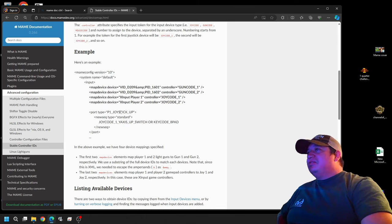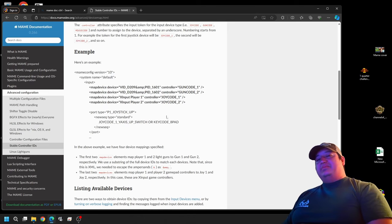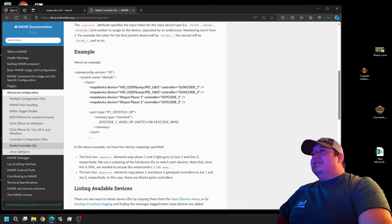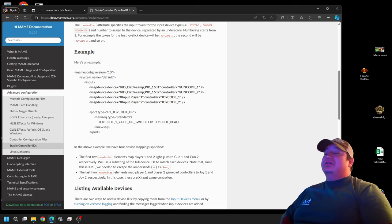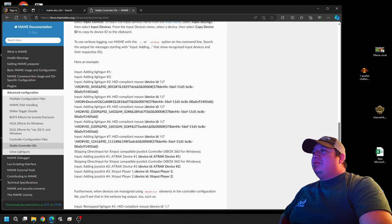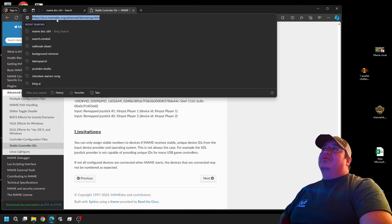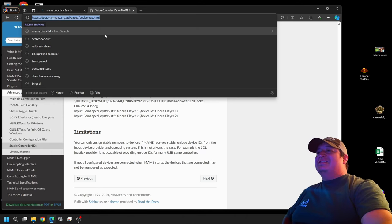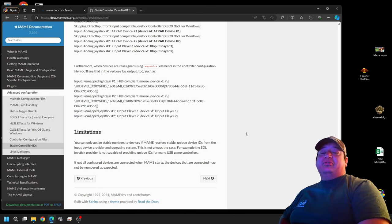The X-input player one and X-input player two are going to be like your Xbox 360 controllers or PlayStation controllers, because those are X-input devices and don't have their own individual names. You'll just mark those as X-input player one. When I show you how to find the name of your device, that's just how it's going to show up anyway, so we'll copy and paste that in. You can pull up the URL shown for a more detailed look.